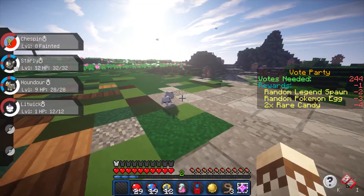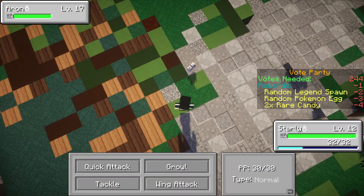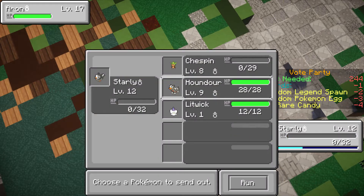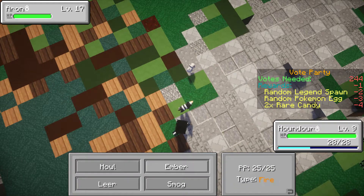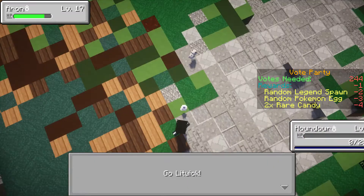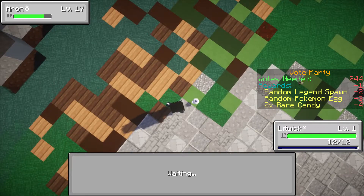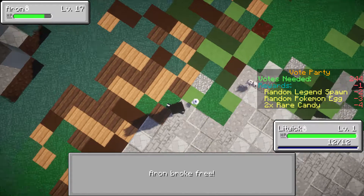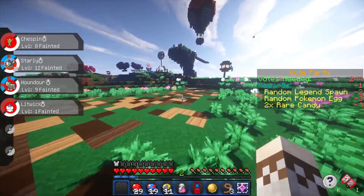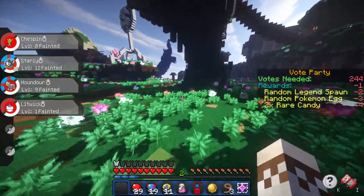There's a level 20 and a level 17 Aron. I think we can take the level 17 one. Our Chespin has fainted, so let's use Starly with Wing Attack — not very effective at all. Let's try Houndour with Ember — got some damage but Houndour fainted. We only have Litwick left. Let's throw an Ultra Ball — that's one, two, three and it broke free. I thought we had it. We can't throw Pokeballs at Pokemon on this server, so let's go back to the Pokemon Center and come back to capture it.